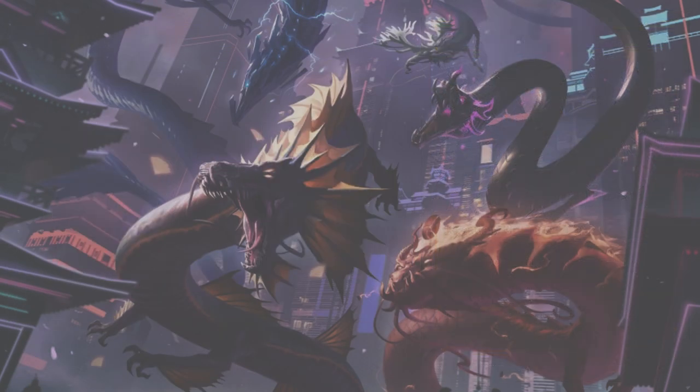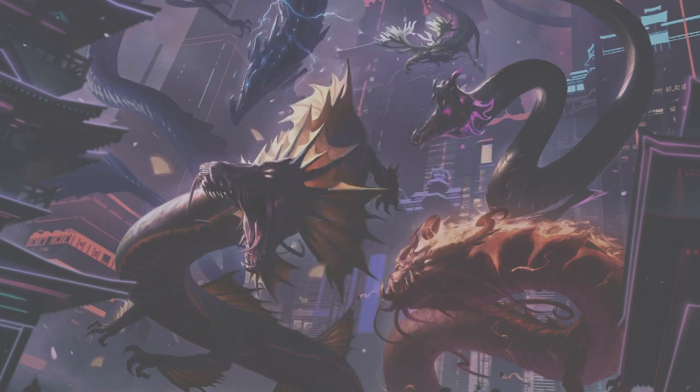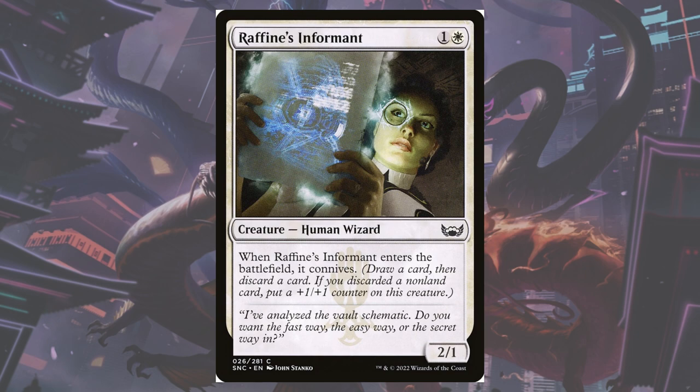The way we want to achieve this combo is by putting a vehicle in the graveyard as soon as possible, mainly via Grizzly Salvage. The 2-mana Golgari instant digs 5 cards deep and allows us to either find a Grease Fang or a third land and put it into our hand, while the rest — hopefully including a vehicle — get put into our graveyard. Instant speed means we can do this at the end of our opponent's turn, untap, and then combo on turn 3. The deck does have other ways to put cards in the graveyard, such as Raffine's Informant, which allows us to connive, placing a card from our hand into the graveyard.